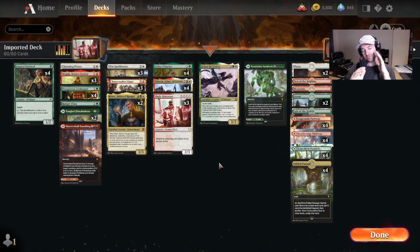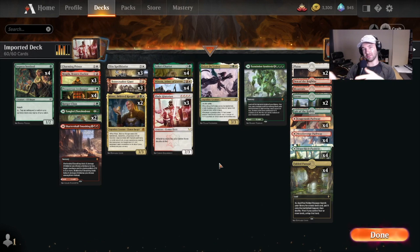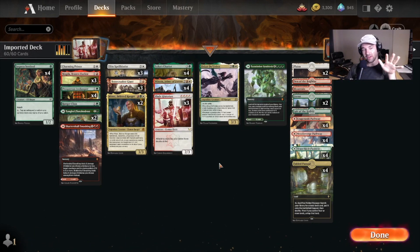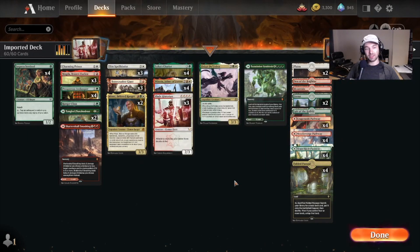Hey everyone, today we are going to be doing a quick deck tech and a couple games over the next couple videos with this deck, which is a red, white, and green Winota deck. We also have green for ramp. This has a bunch of new cards from the new set, a couple of two-ofs and one-ofs, basically trying out a lot of new cards with a lot of different ways to get them out on the battlefield. Get those enter-the-battlefield effects and get some recursion going on. It's a very mid-rangey deck.